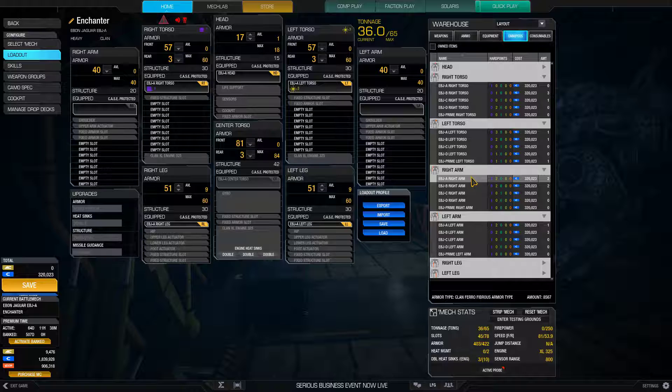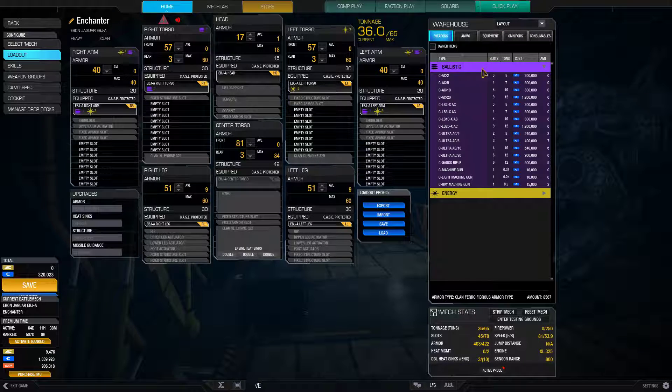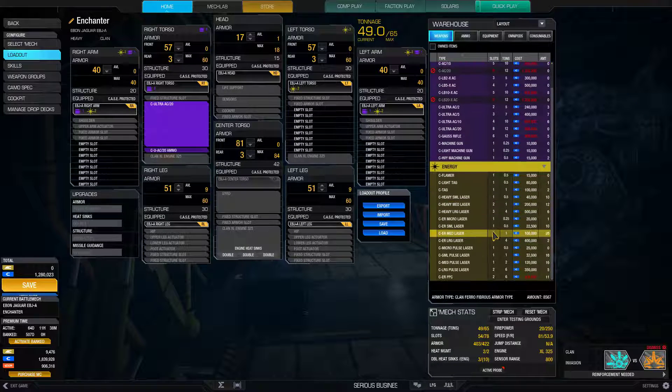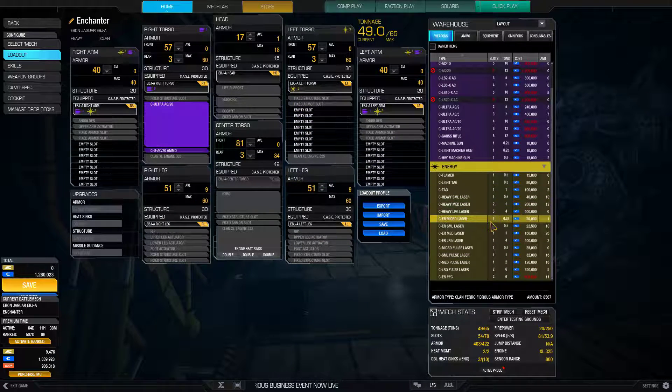Basically, UAC 20 jam — does this have one ballistic, triple energy? Ballistic, double energy? We could technically do a UAC 20 with multiple energy hardpoints. That seems kind of entertaining. There's a big UAC jam quirk going on, so let's stick a ton of ammo there. I do love an Ebon Jag from the point of view that these things have a lot of space on them.